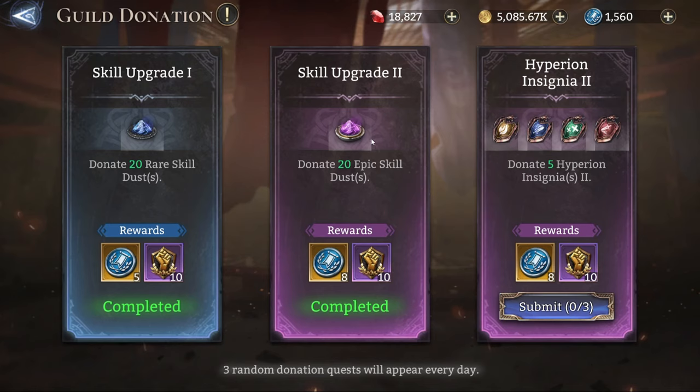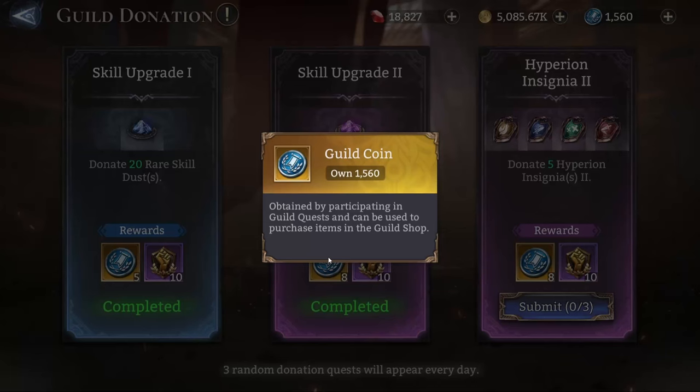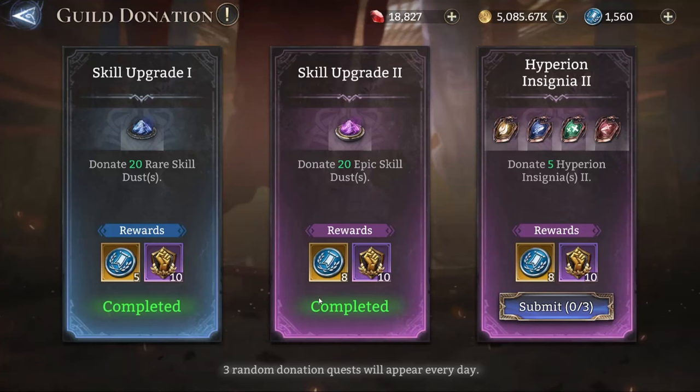Depending on the rarity, everyone is going to receive different amounts of rewards. As you can see, the rare one has five guild coins and the epic one has eight guild coins. There is also a legendary rarity, but I'm not going to discuss the rarities in detail here.